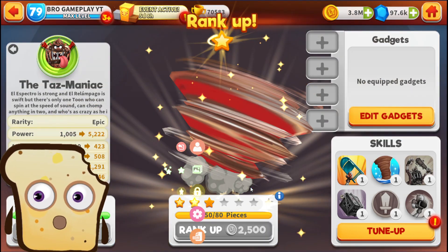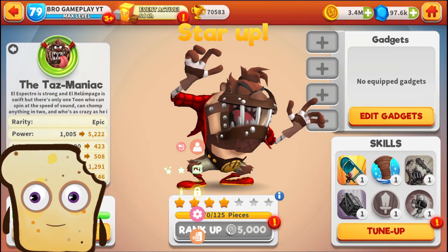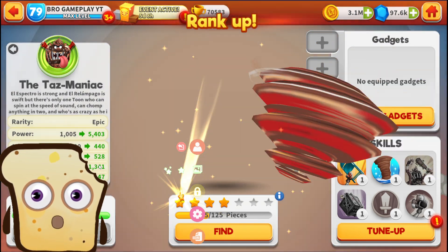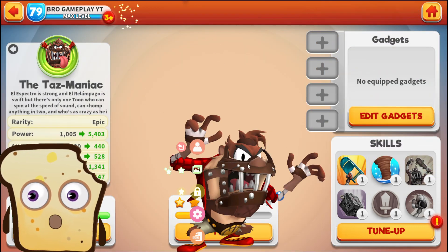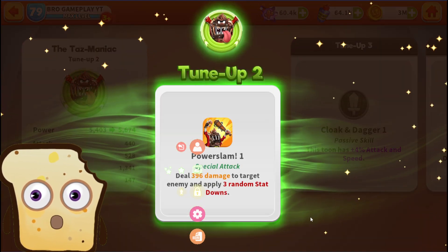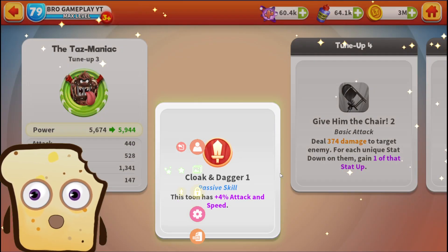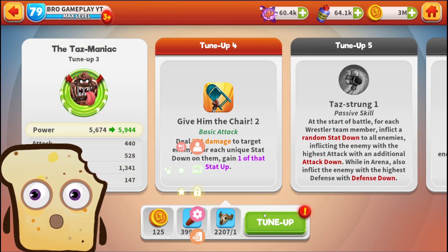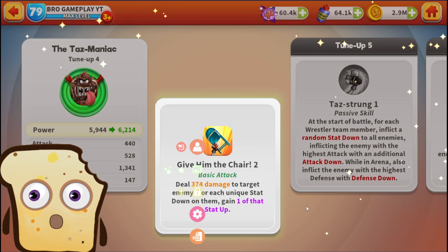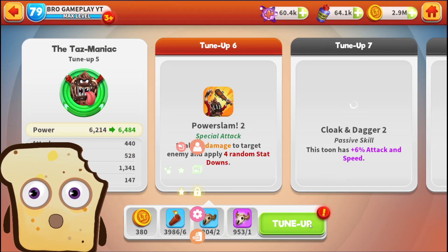We got a guaranteed four stars, so this is not that bad. Let's start to get him even better of course. For one it's not bad — we got a nice amount of health. But right now we need to tune up. Let's start tune up here. This tune has plus four percent speed, and attack deals damage to the target for each unique stat down on them — gain one.